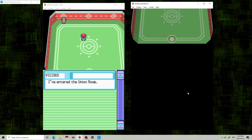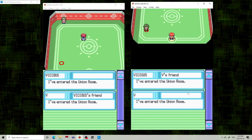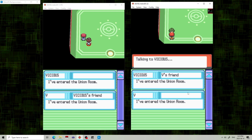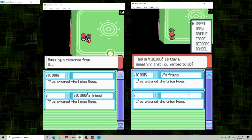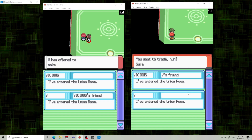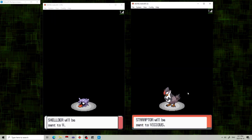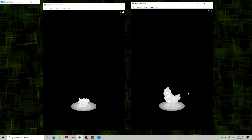Now wait for both games to load in the other player. Then, on one game, talk to the moving NPC and scroll down and select Trade. Then select the Pokemon you want to trade. And that is how you trade Pokemon in MelonDS version 1.0 RC.